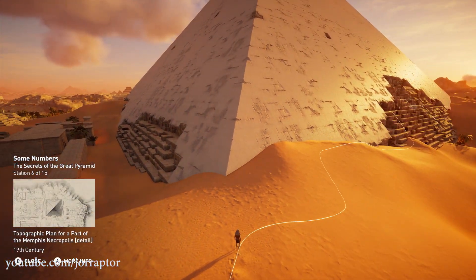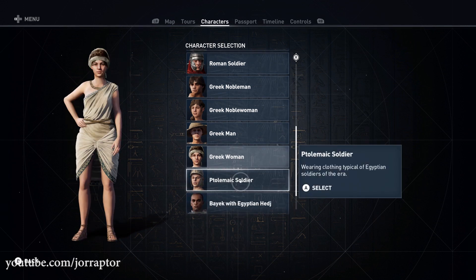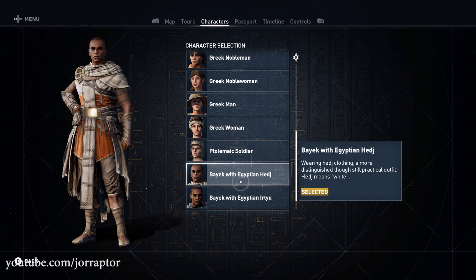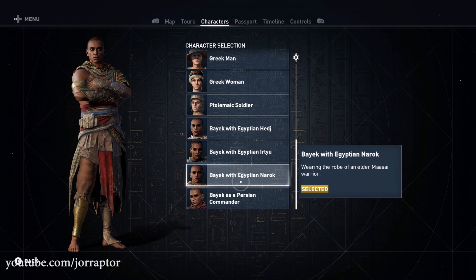As who? Well, that's up to you. There are 25 different characters — 25 including some variants on Bayek, like Bayek with Egyptian gear, and Bayek as a Persian commander, for example.